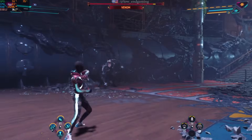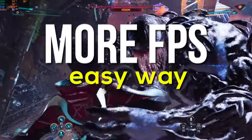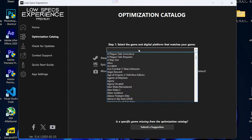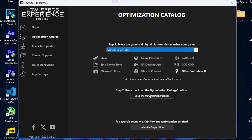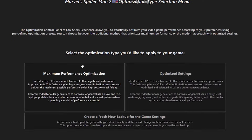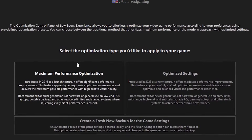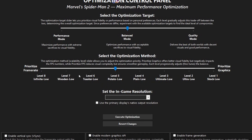I have a better and easier way to get the best settings for any PC. Download and install the Low-Spec Experience. Open it and click on Optimization Catalog. In the drop-down list, search for Spider-Man 2, select it, and click on Optimization Catalog. Now you will get two options. If you want only performance, click on Maximum Performance Optimization. If you want a balance between smooth performance and quality, click on Optimized Settings. First, let's see the maximum performance option.